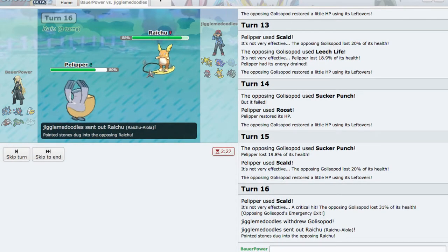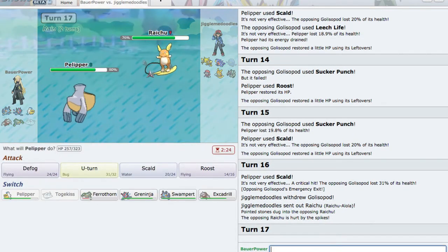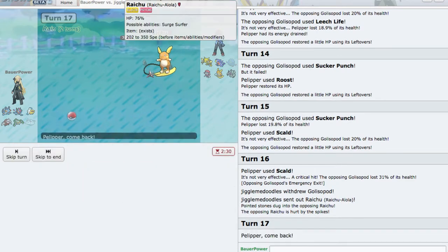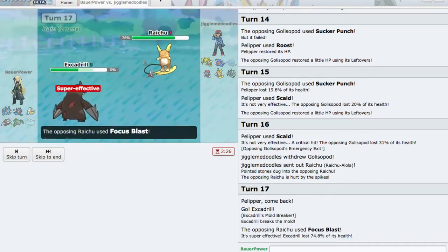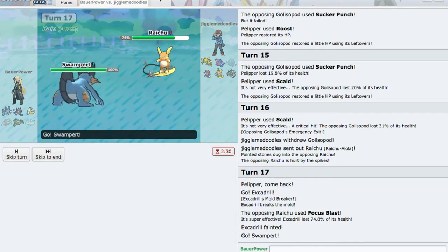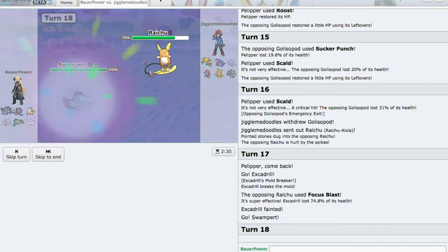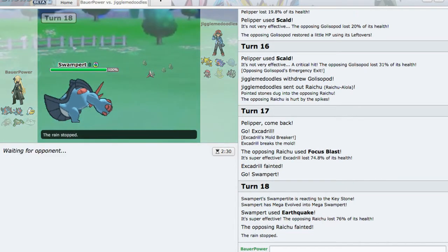So Raichu comes out — no Focus Sash, which is really good. But this thing is going to absolutely destroy poor Pelipper. So let's go into Excadrill. I don't know if Raichu runs Focus Blast. Yeah, that feels bad. I think Swampert should be able to outspeed — yeah, Swampert. I should have just gone out to Swampert immediately. Mega Evolve, let's go for the Earthquake. And Raichu's gone.